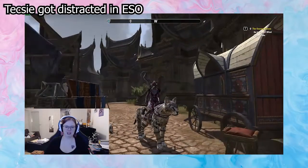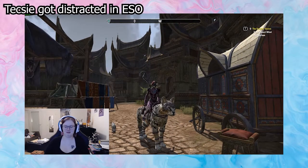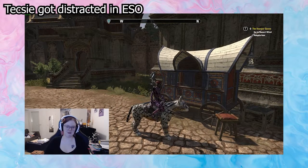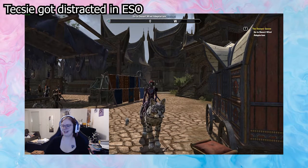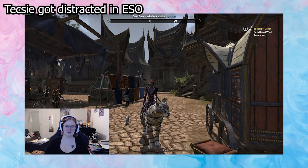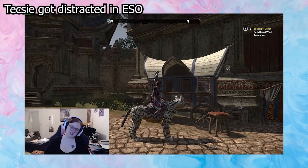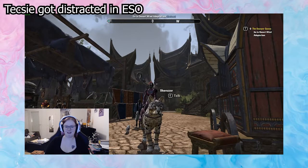I just wanna show off my cat mount because I bought this yesterday — I just happened to have just enough of those gem things you get from crates. I had to get me a cat, so I have a big cat and a small cat. I have had my pet cat pretty much since I first started playing back in like 2015, and I refuse to change her because she's been with me since day one. But I like changing my mount, so now I have everything cats.